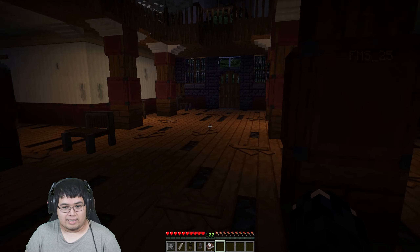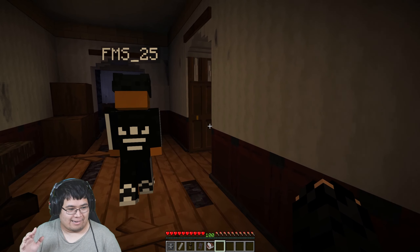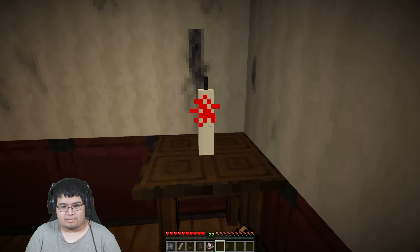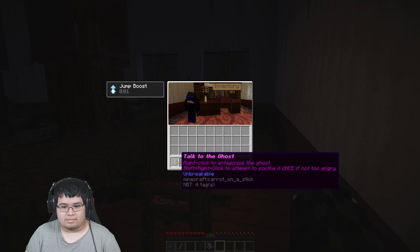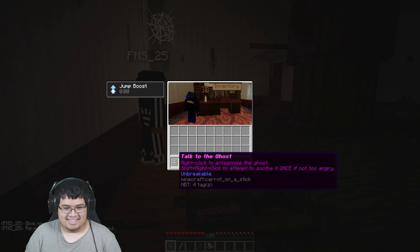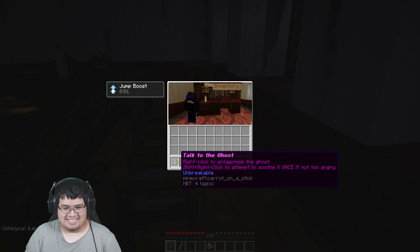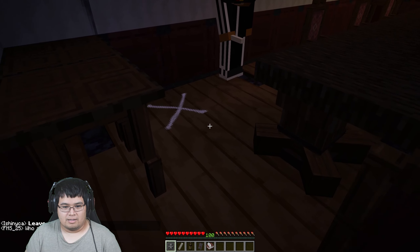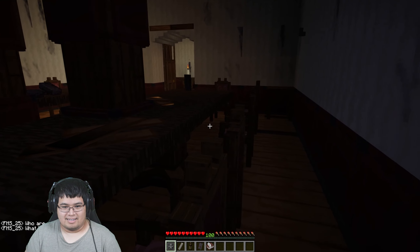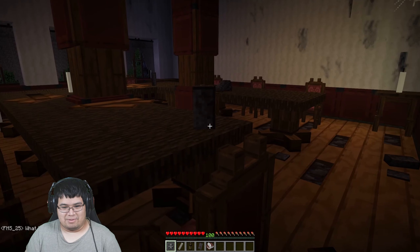Oh, it's so dark. Do you think we should be walking this slowly? Give me a sign. Reveal yourself, you wretched soul. I'm talking to ghosts. Ritual chalk. Who are you? Intruder. What kind of ghost are you? I wonder if there's a death mechanic in this. I'm just going to keep jumping to move faster.